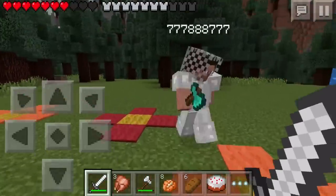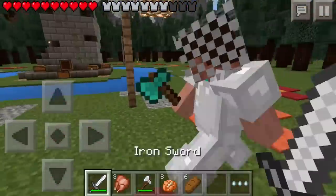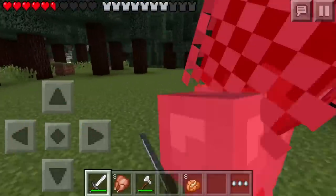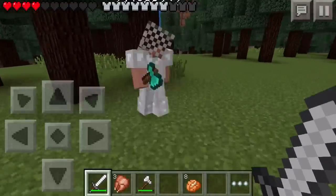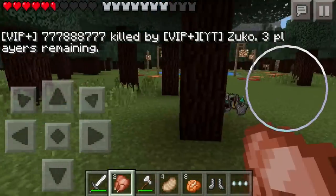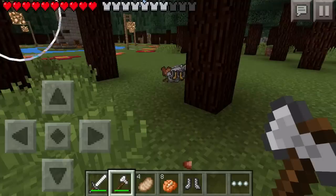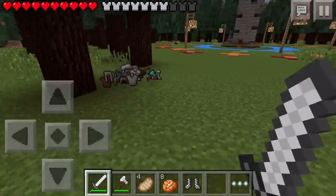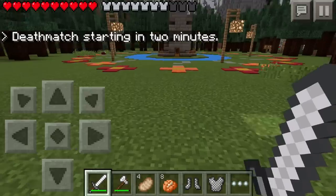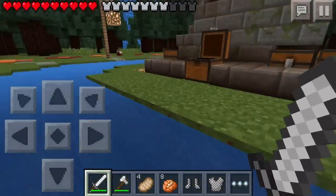I straight up rushed that guy, and if you want to know what is actually OP — as you can see, that guy is somehow hitting me while facing the opposite direction. That is what you call playing in third-person view. It's a really overpowered thing to do in LBSG. The only people who can legitimately kill me are people who use third person, because as you just saw, that guy was somehow hitting me from behind without even looking at me, axing me repeatedly.